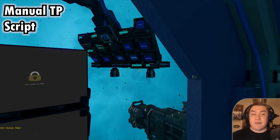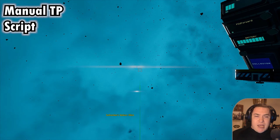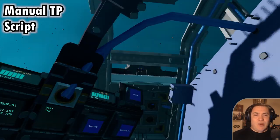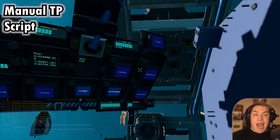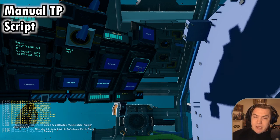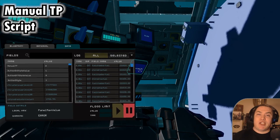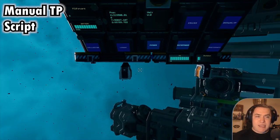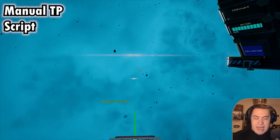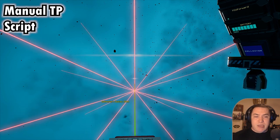The second script — the second adjustment — might be of more interest. First of all, I don't like the headlamps — they don't do much for me. So I renamed the headlamp button to 'manual TP' — manual tower pitch. This button can be activated to manually change the pitch of the tower. So if I activate it, I can now use my lever to manually decide at what point the lasers will shoot.